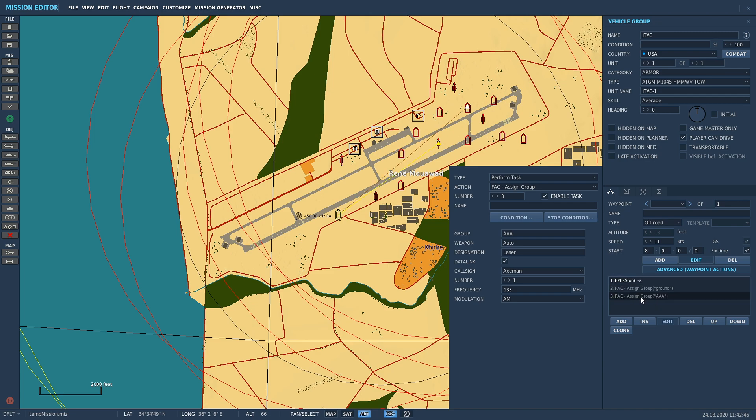Now it's got task two and task three. We want triple A to be the priority, so move that entry up to the top of the list. Make sure the group that is the bigger threat or the one you want the JTAC to lase first is at the top. Once all the triple A is destroyed it'll move on to the next group, and he'll just lase his way through.